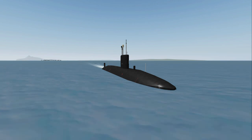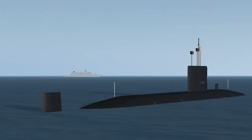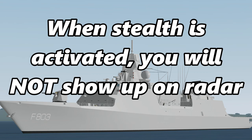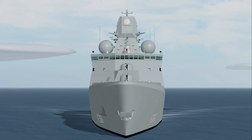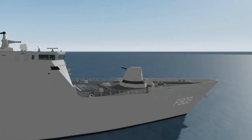Whether or not you are stealthy in a submarine depends on how deep you are, how fast you're going, and how far away you are from the person using sonar. When stealth is activated, you will not show up on radar, meaning enemy ships will not be able to use the targeting menu to fire at you, and you will not appear on the map. Keep in mind that if you fire your weapons or turn on active sonar, you will break stealth.